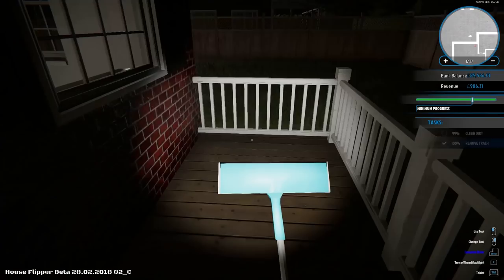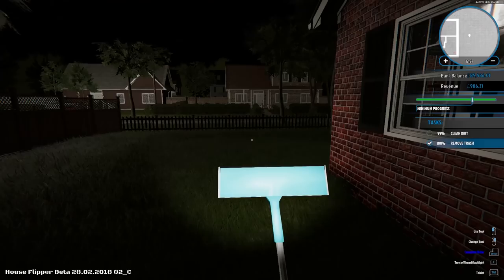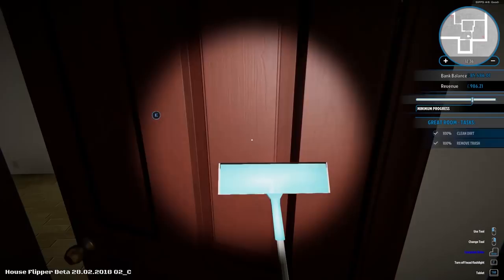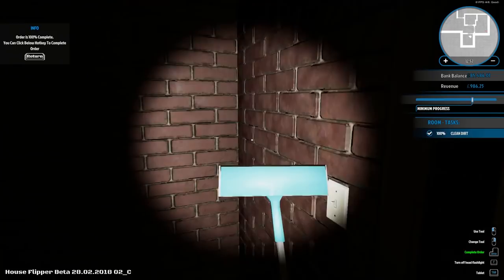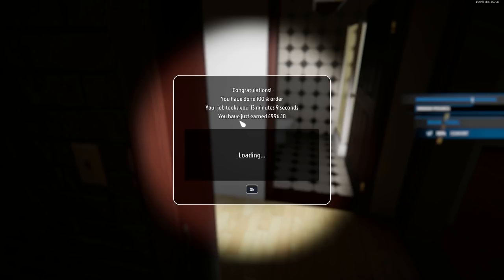I don't think I have to do the yard or garden — just the house. Tasks: 99% clean dirt. I want to get 100% on this. Which room doesn't have dirt cleaned? There's some grot up there — let's clean that. Order is 100% complete! You've done 100% — you may complete the order for just under £1,000. Let's complete it. It took 13 minutes and 9 seconds. I earned £1,000. I wish I could get £1,000 in 13 minutes and 9 seconds — that would be lovely.